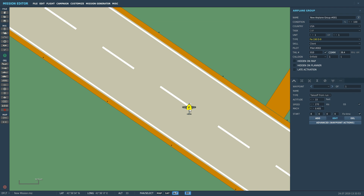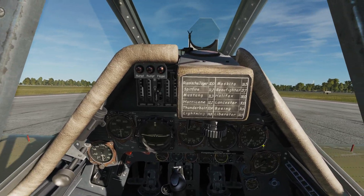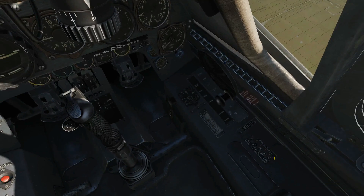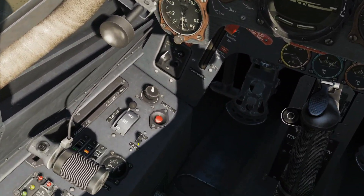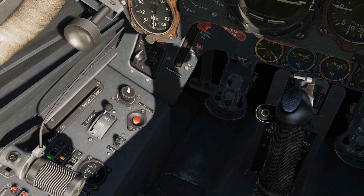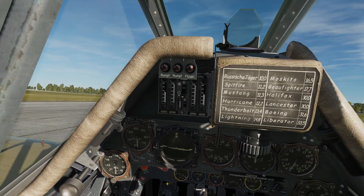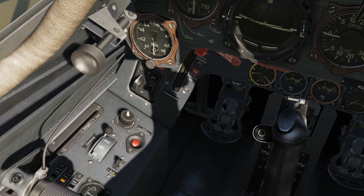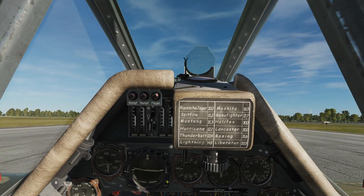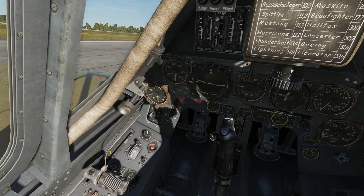We'll put both aircraft in the same video and go through each in turn. In the Dora, the first thing needed to activate the MW-50 tank is to have the Echo-96 circuit breaker on — ensure that's on, it should be on by default. To actually turn the system on there's a switch: 'Ein' which is on, or 'Aus' which is off. A typical use would be: fly with 'Aus', then switch to 'Ein' when you spot hostiles, and switch back when the dogfight is finished.